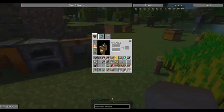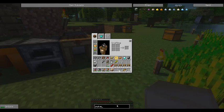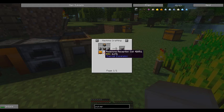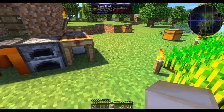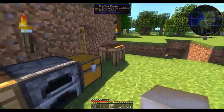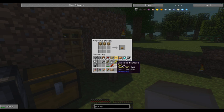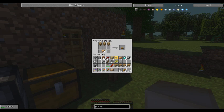Next we want to make a pulverizer. A pulverizer takes a machine frame, some copper gears, a reception coil, and a piston. So let's go ahead and make a piston. A piston takes one of these, a bronze ingot, a redstone, and a bunch of cobblestone. There we go.